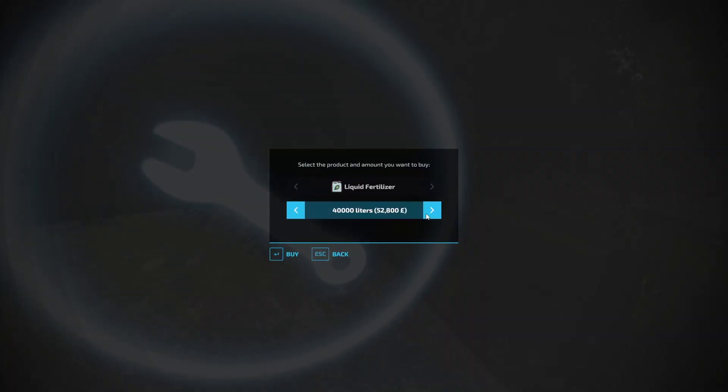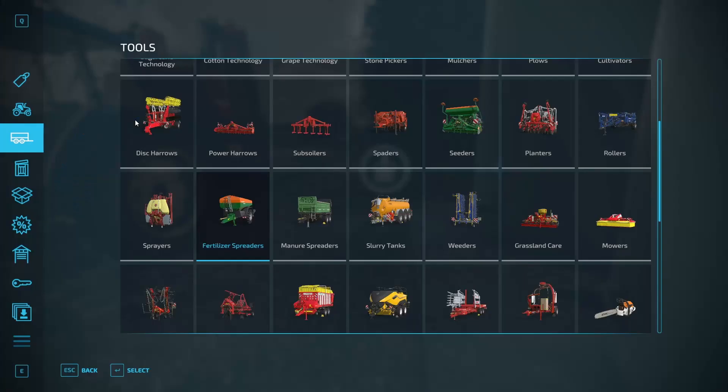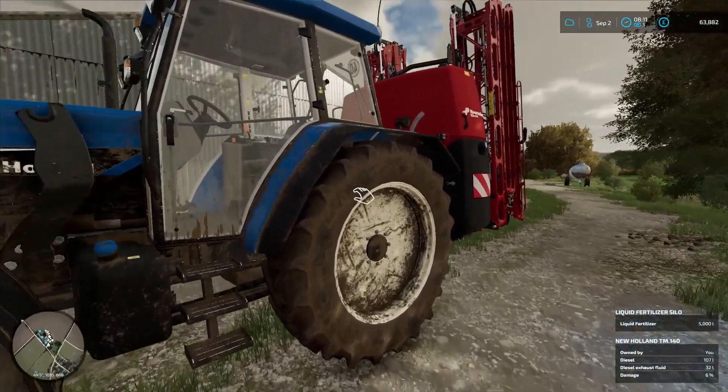So if we come here we can get 5,000 litres for 6,600. Now in comparison to the shop - the liquid fertilizer is 3,200 per 2,000 litres. So you can see that the price is significantly cheaper with that. That is why we are bulk buying and getting it on the farm.